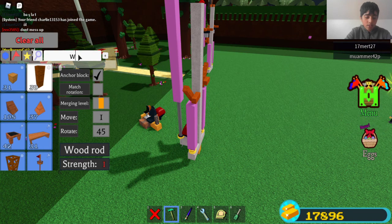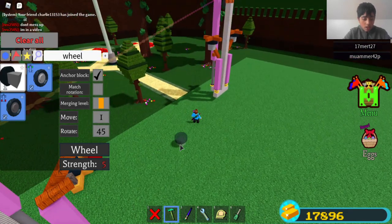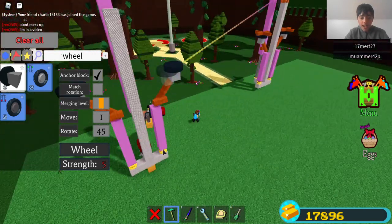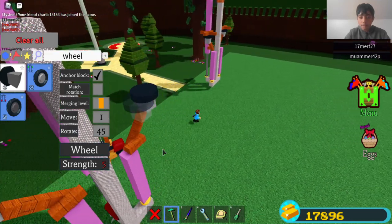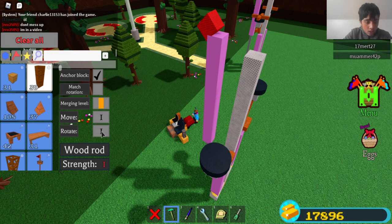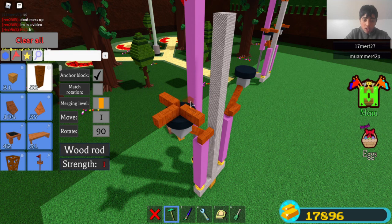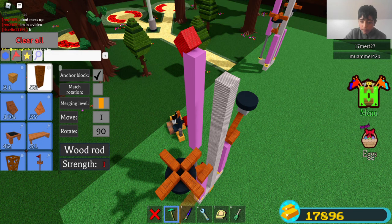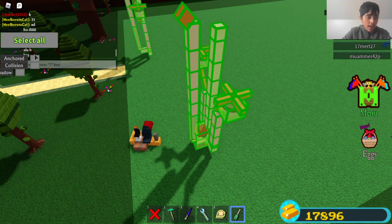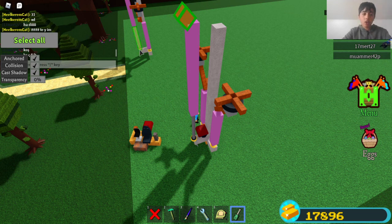Then you want to place a wheel at the end, like this, on each side. Once you've done that, next you want to get any rod and make a propeller shape up here — one, two, three. The next step is to select all and set collision off like that. Click this, collision off, then back on.